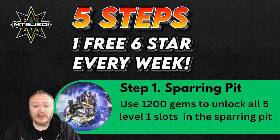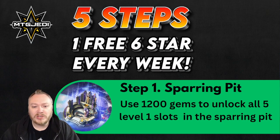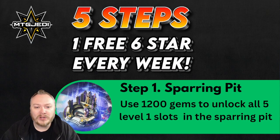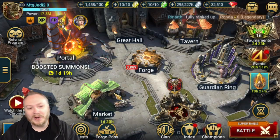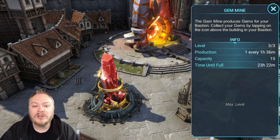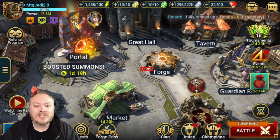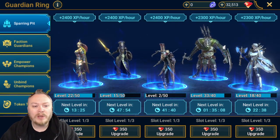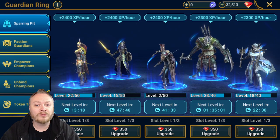In my opinion, what you're doing by spending those 1,200 gems is spending about two six-stars worth of energy to unlock a free six-star every week for the entire rest of your account. We already do this with the gem mine — we already know how valuable the gem mine is because it gives you gems every day. The Sparring Pit is the same thing: it's going to give you, essentially, free energy every day by leveling up your champions for free.